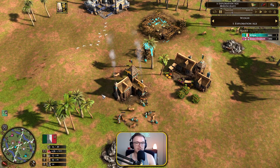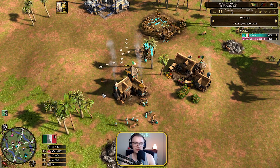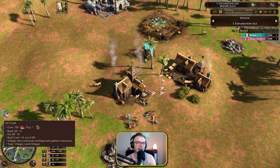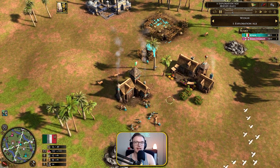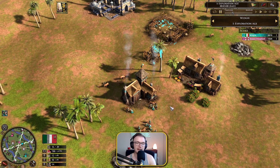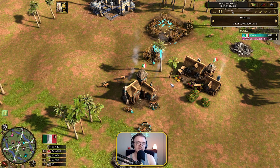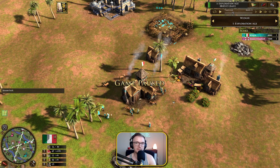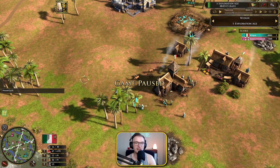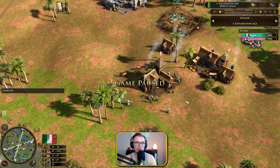Ideally you want to be on 14 vills and aging up around this sort of time. I am a little bit late here — I've done this a couple of times and I'm not the best at getting my openings crisp. The next card is going to be the Medici card, which gives you one Lombard and two settlers. The Lombard is another unique building to the Italians where you can invest any of your resources and it will convert them into the other two resource types at a slower rate.